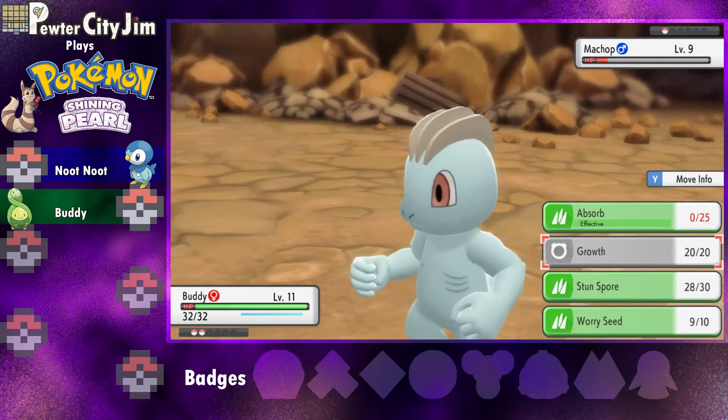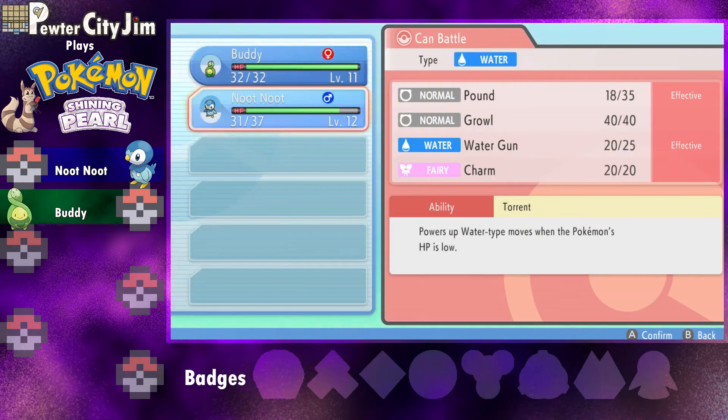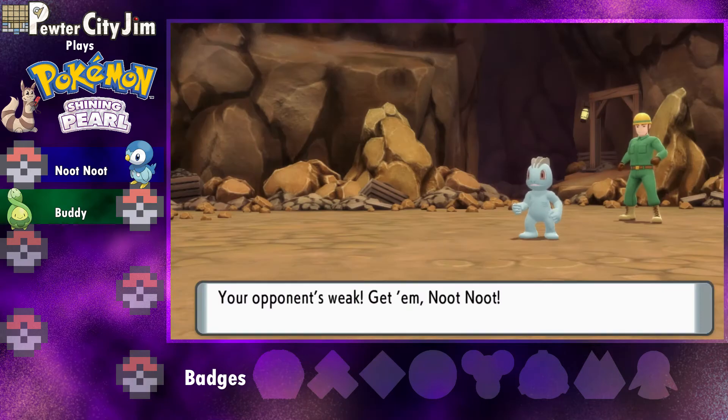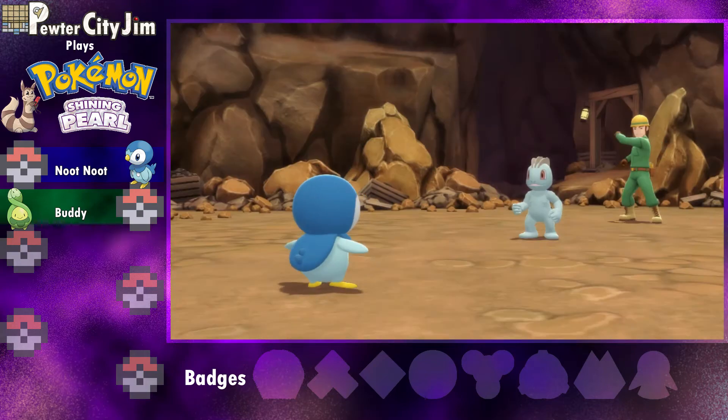Oh no, we are out of PP! I definitely should have gone to the Pokémon Center — wow, that was an oversight. Okay, let's go. I think Buddy will go up a level with this battle anyway, so it's not too bad that we have to switch out to Budew.